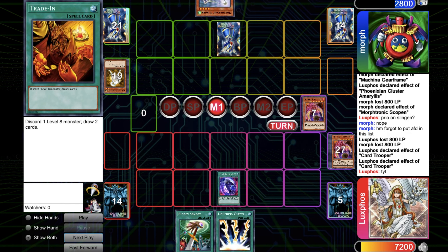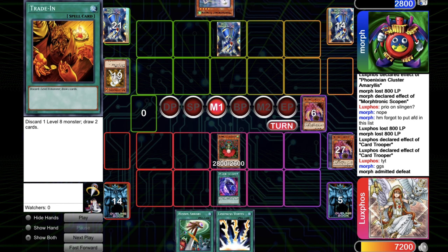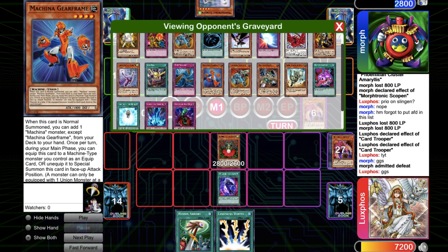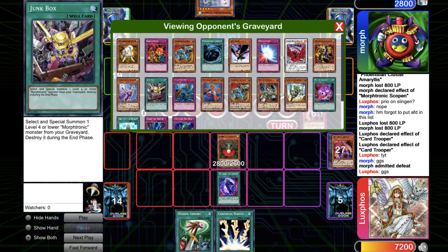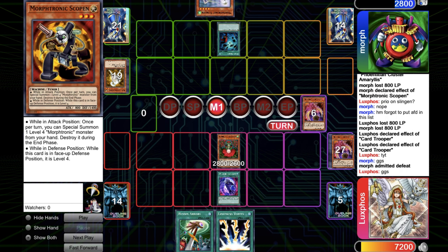I can go for Different Dimension Ground, get back Titanial, and just try to attack over. That's just game. It was a pretty good match, pretty tough one against Morphtronic. I hope you guys like the showcase of this deck, and if I ever face Morph again I'll try to upload some more of his deck. That's it for the Morphtronic — see you in the next one, guys. Bye-bye.